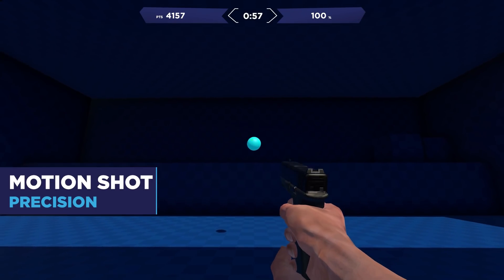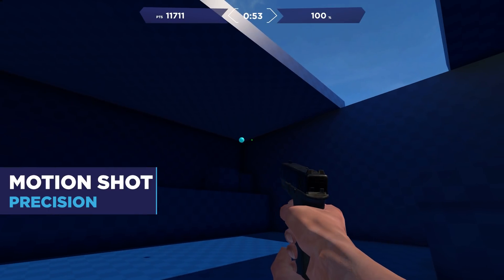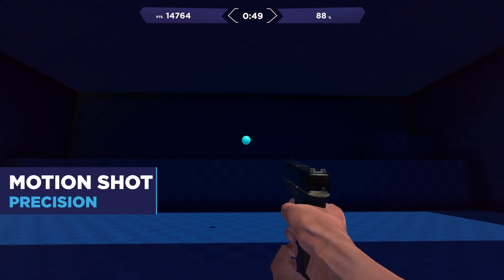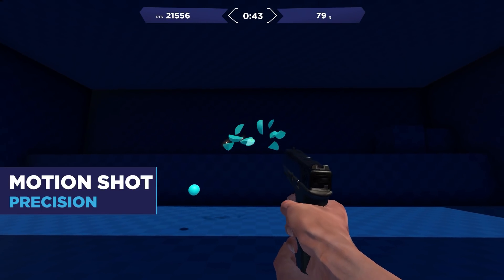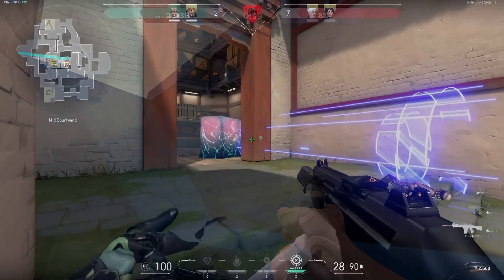While most fights in Valorant are near enough static, you might catch enemies running away or, if you're flanking, they'll be slowly walking. The task Motion Shot on Precision mode is a great way to practice a target orb in motion — after shooting the moving target, a static one will appear in the center. Tracking isn't the most important attribute to train for Valorant, but it is necessary in some situations.